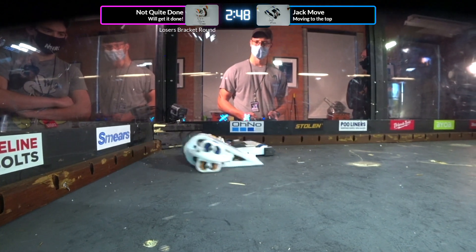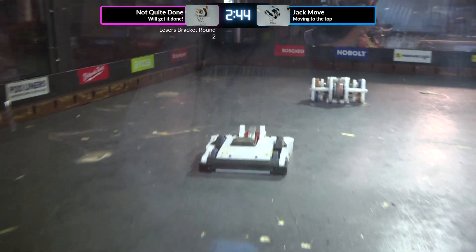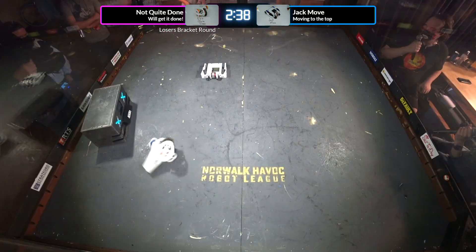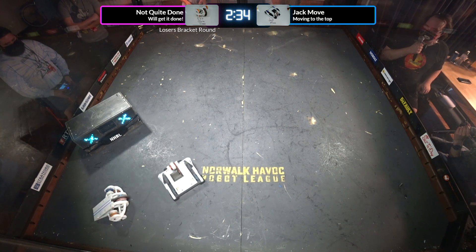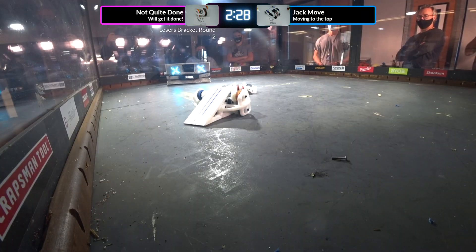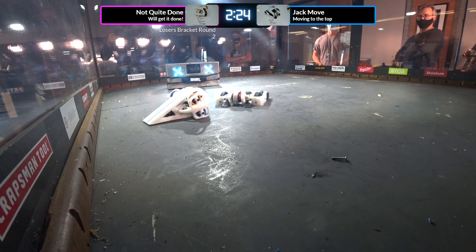Can Not Quite Done get off the wall? Jack Move gently, carefully nudging Not Quite Done. Taking advantage of that early flip — Not Quite Done still upside down. Weapon spinning downwards means there are going to be more adverse gyroscopic effects until he can get flipped. That gives Jack Move plenty of opportunities to move in, duck and weave, dodge that spinner, and really get some damage in.